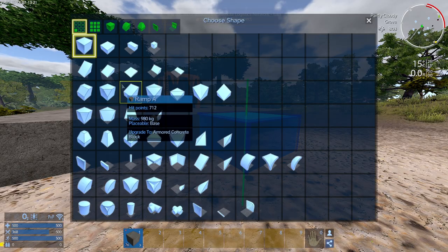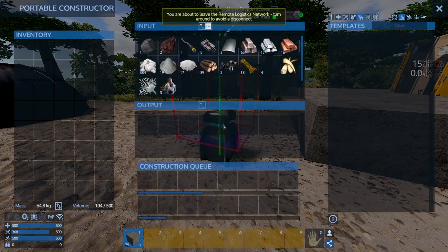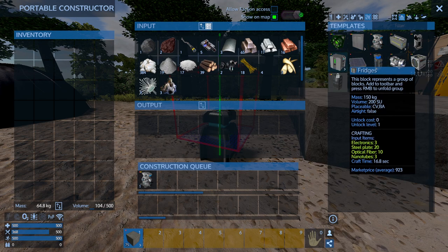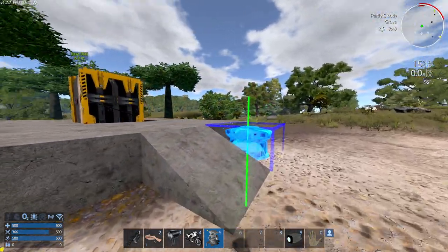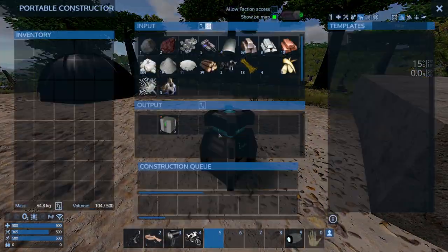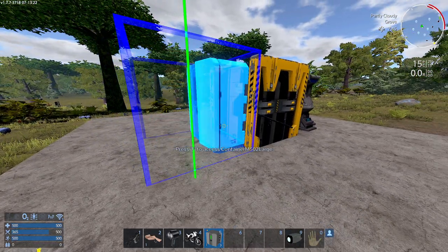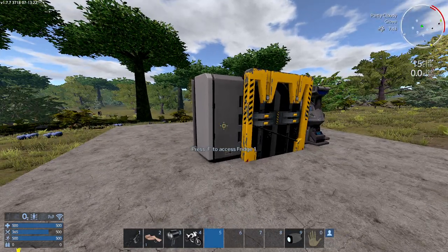Let's also make a little ramp as an entrance for the base. Next I'm going to craft a small constructor and a fridge — I'll go into devices, placeable on bases, and craft both. This is basically my second workbench, since the first one is the portable constructor. The fridge will help me prevent food from spoiling.